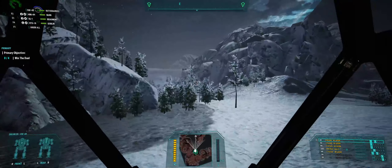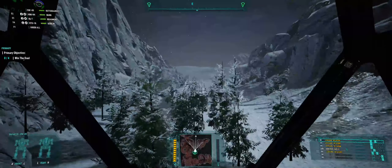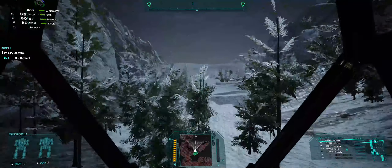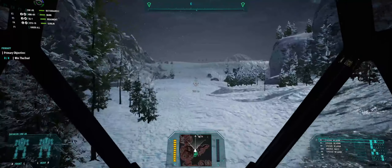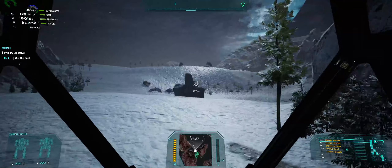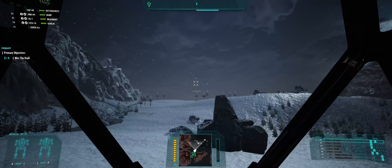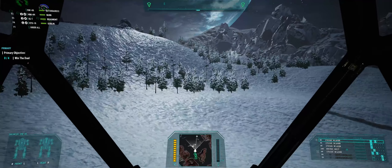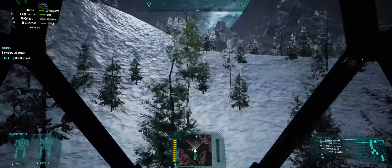We're gonna win the duel. Well, maybe. Here they come - at the moment it is a four on four. We'll need to wait and see if it becomes a bigger match. Okay, they're dropped off - we have the low ground, which is not good. Because of that I think we're gonna cut this way and try to come in on their side, assuming they're coming straight that way. That way we don't get completely overrun on the low ground.